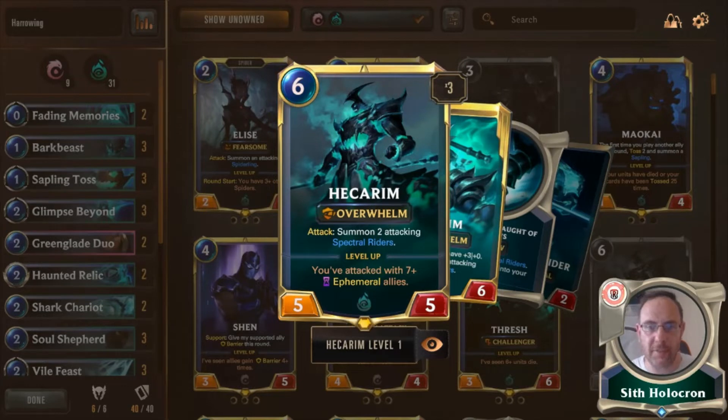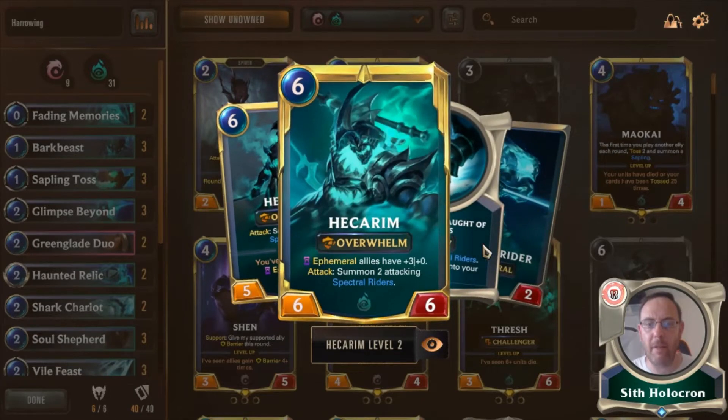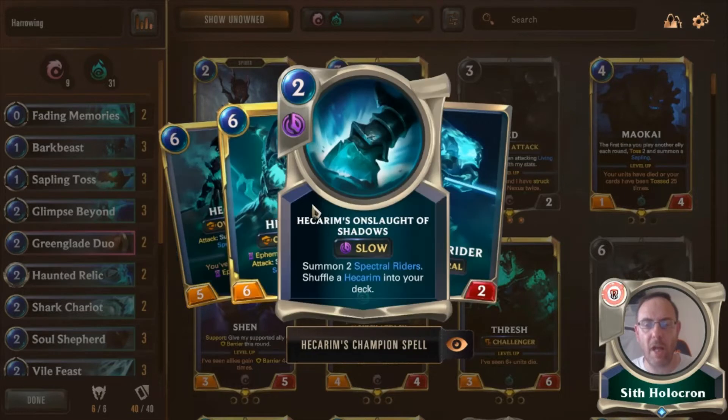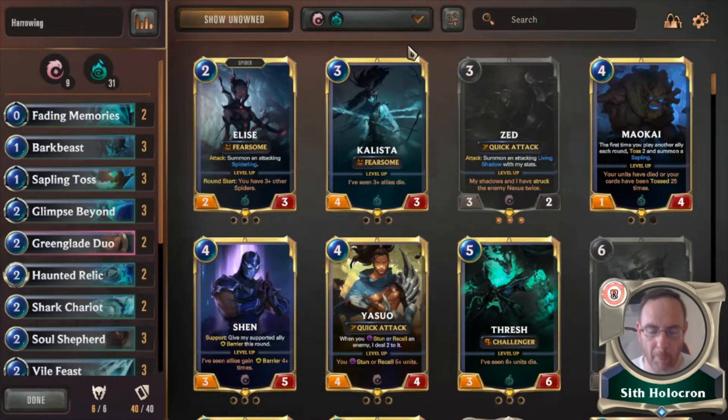Hecarim has Overwhelm and on summon creates two attacking Spectral Riders. He levels up when you've attacked with seven or more Ephemeral allies. Once leveled, Ephemeral allies get a bump of plus three attack — still summoning the two Spectral Riders. If he's buffed, they're now 5-2s. You also get the summon two Spectral Riders if you pull a second Hecarim after dropping him. It's really solid — probably a genuine Tier 1.5 or Tier 2.